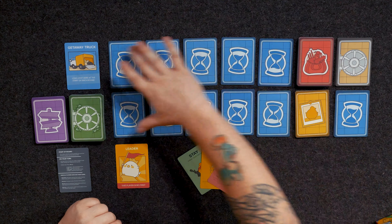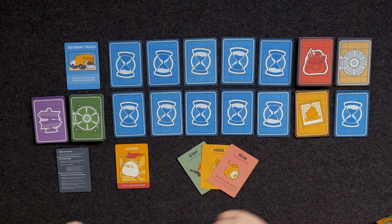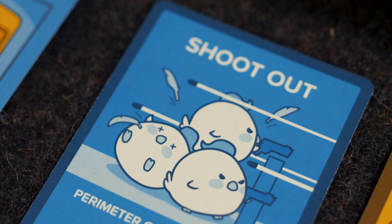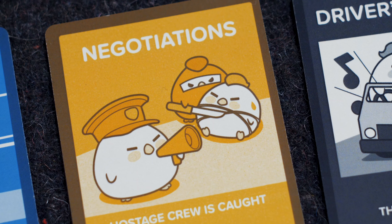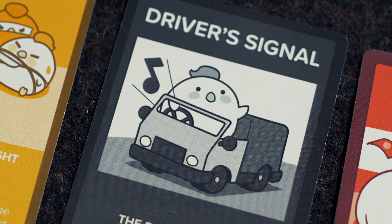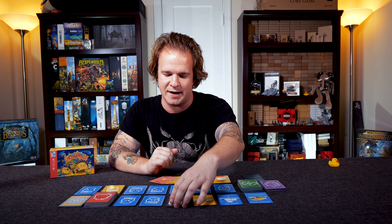First of all, there's this set of 10 timer cards — those are going to be the rounds or the course of the game. Underneath each one of these is going to be a different event, like a shootout where all the blue chickens would be caught, a negotiation where all the yellow chickens would be caught, or a driver signal letting you know the driver is about ready to take off. There's only one more signal in this round before the driver leaves and everyone left behind is caught.